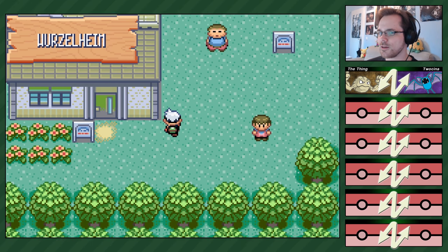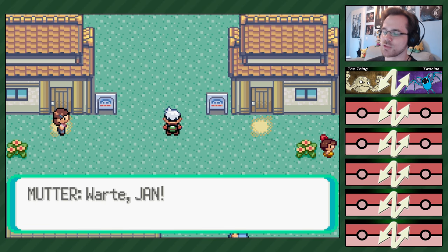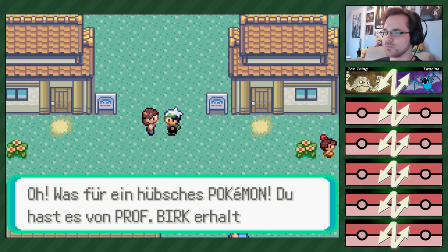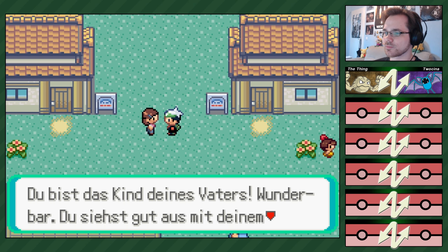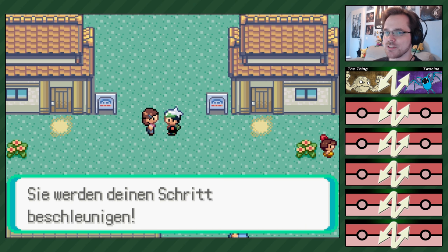Dann kommt doch unsere... Wollen wir die Turboträter holen? Genau, unsere Mutter kommt noch. Oh, da bist du ja wieder. Chris, hast du dich schon mal Professor Birk vorgestellt? Du hast es von Professor Birk bekommen – toll! Du bist das Kind deines Vaters. Ich liebe diesen Satz – schon klar, das sagt man so, aber es ist trotzdem immer wieder witzig.